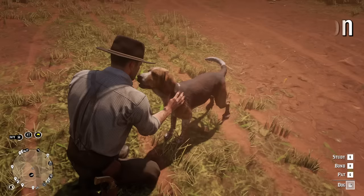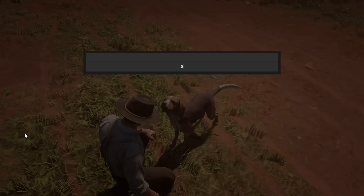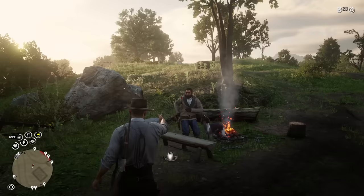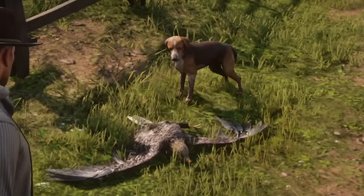Dog Companion lets you find any dog in the world and bond with it to make it your best friend forever. With this mod, you can name the dog, have it lend you a paw in combat, and it will even help you hunt all kinds of animals in the wild.